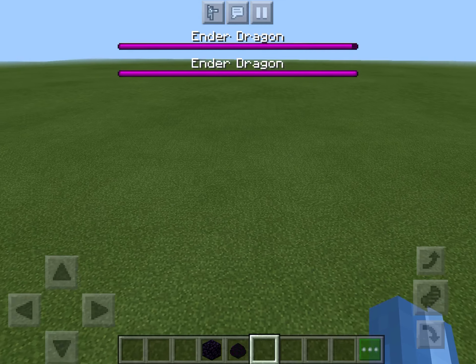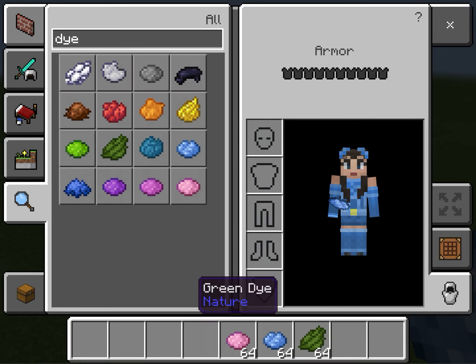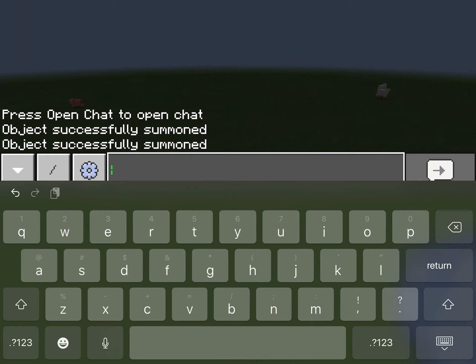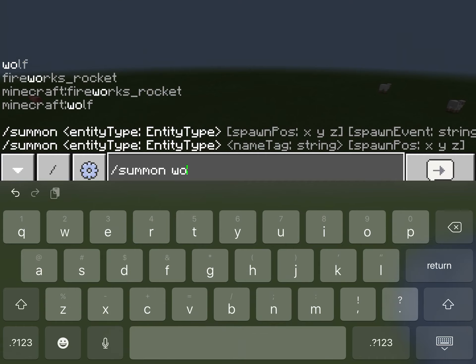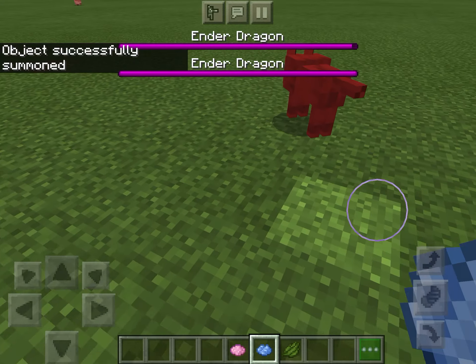Now we're going to spawn some colorful wolves. I'm gonna get some dye — pink, blue, and green. The slash command is: slash summon wolf, then add the Minecraft on tame tag. Get this written down if you want. You can dye the whole wolf that color.